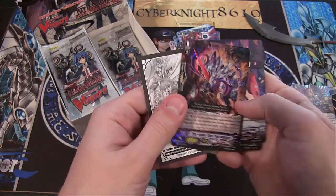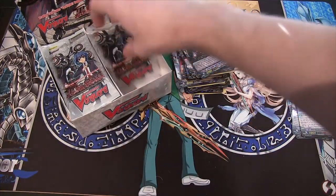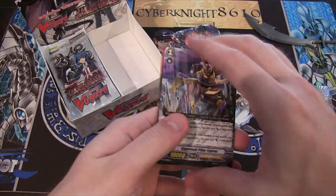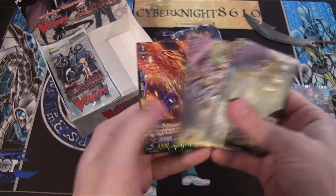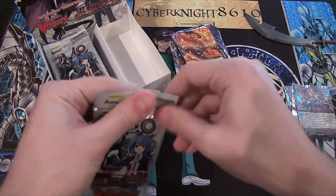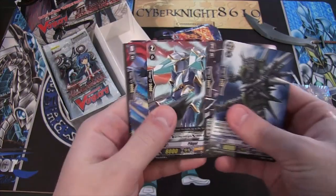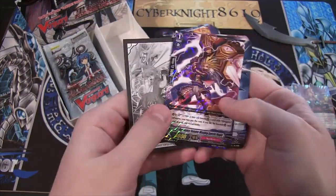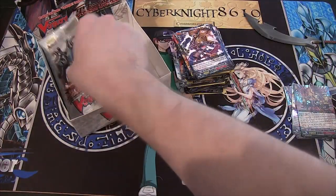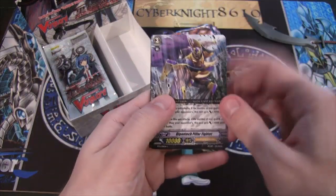And we have another Link Joker — Star Vader Dusttail Unicorn, Regular Rare. I always like how they change up the holographic — it's pretty cool. Other card games should do that too. More Shadow Paladin in front of that one. And we have a Narukami Rare Rising Phoenix. Now let's see — we have another Narukami, which is a Rare Exorcist Knight — Wielding Exorcist Knight. Some of these have really long names, so I'm just saying part of their name, just for time's sake.